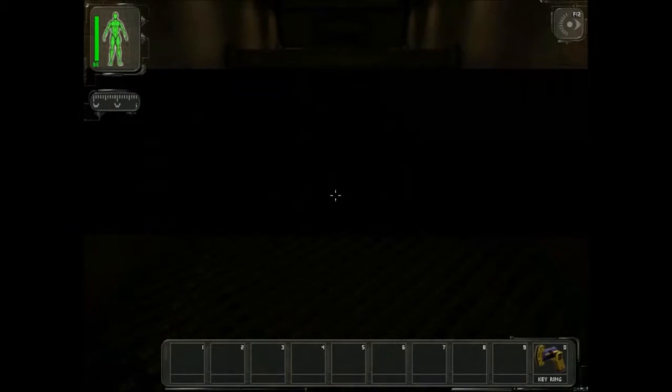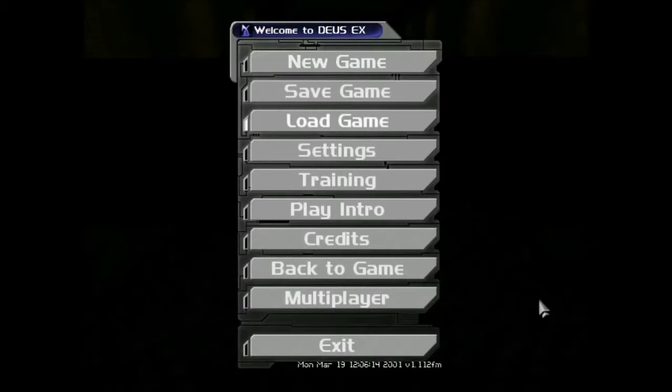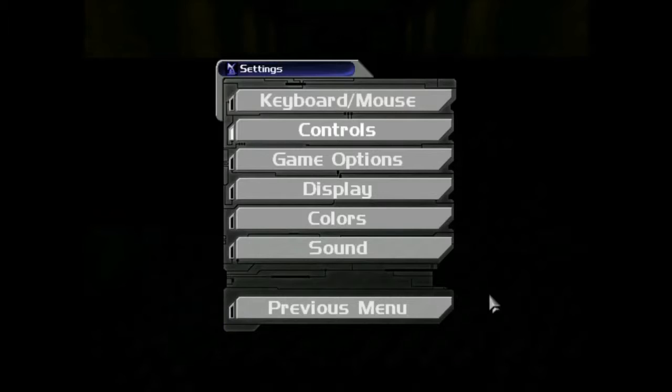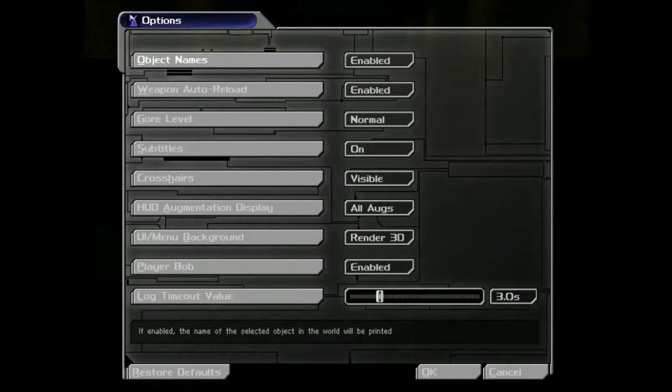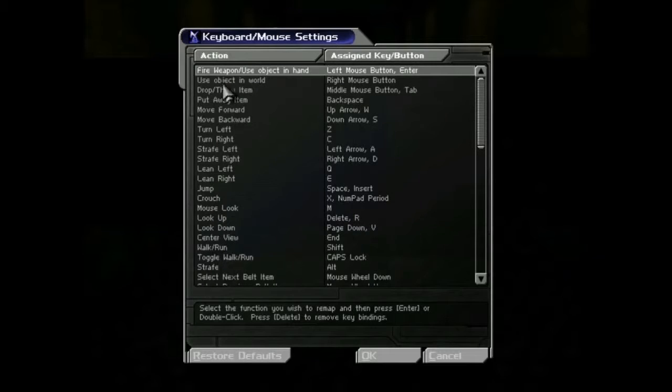Dear God. I should have looked up all the controls before I started this. I guess I can lean. Anyway, I should have looked up all the controls before I started. We needed to turn that down a bit. Toggle crouch — keyboard mouse, that's what I needed.